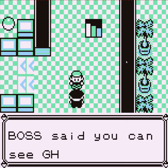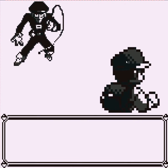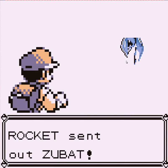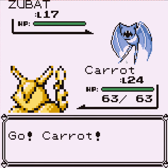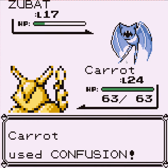You can actually go past this guy, but I prefer to fight everyone. You can see ghosts with the Silph Scope — it's a neat little item, but after a certain point I put it away since there's no point keeping it. That's a way under-leveled Zubat. Confusion — and you're gone.